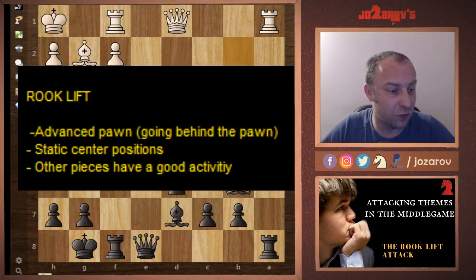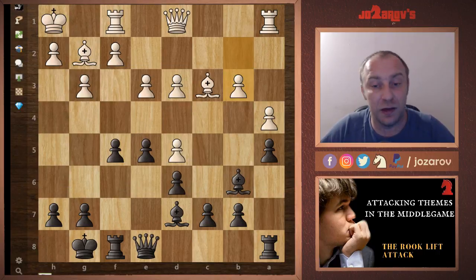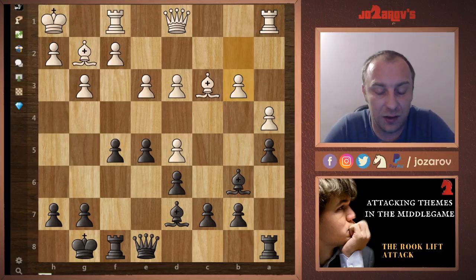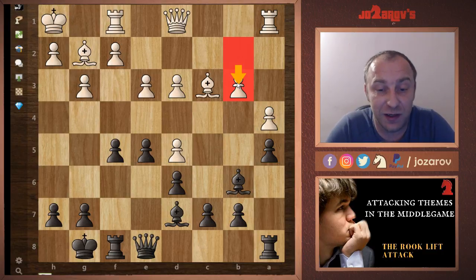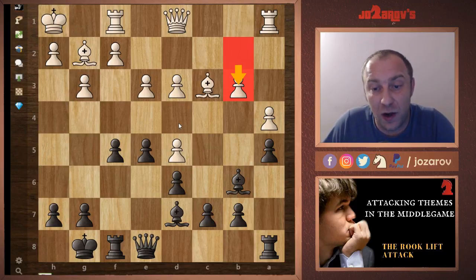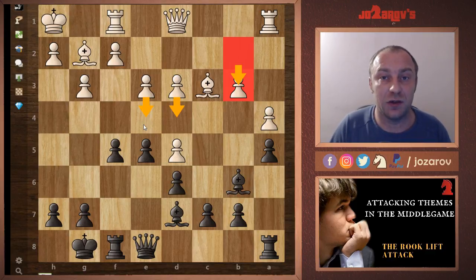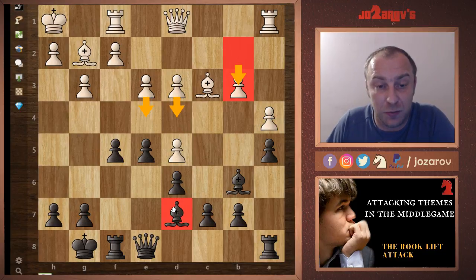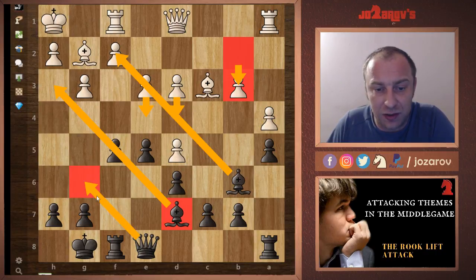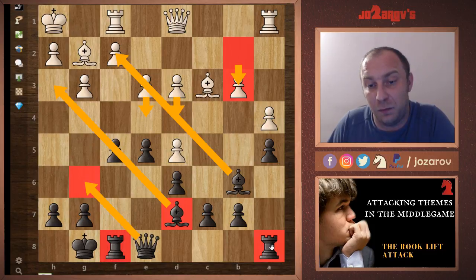For the first example, it's a very cool game played by the legendary Vishy Anand with the black pieces. White's last move was b3 — a little bit too passive. You don't play passive moves against Vishy, because then you get smashed. Here the center is not dynamic, although white could have played d4 to challenge it. Vishy recognized that his bishops have good activity, the queen can go to an active square on g6, but the rooks are a little bit too passive.